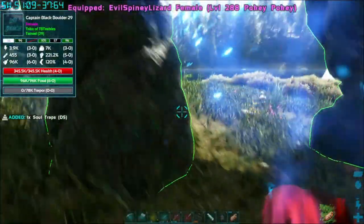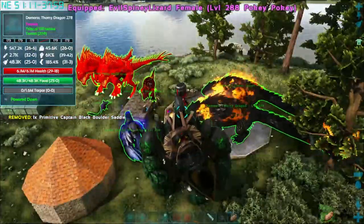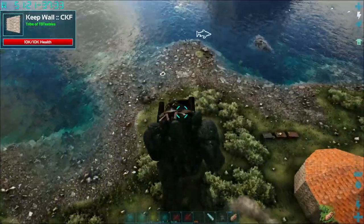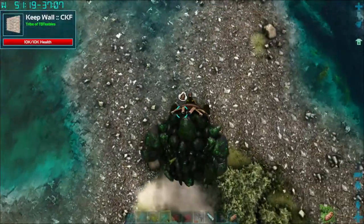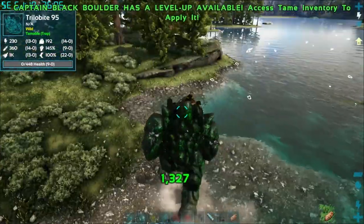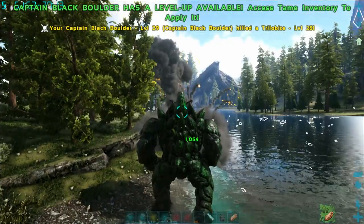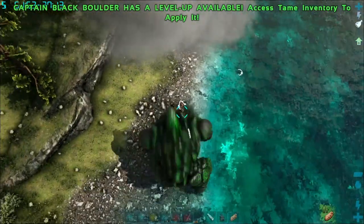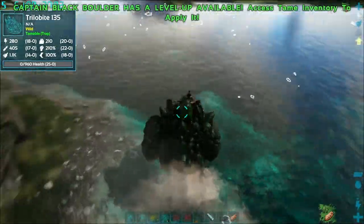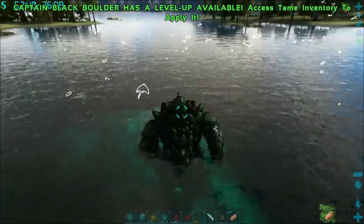So we have a female level 29 Captain Black Boulder that probably isn't going to be very strong compared to a larger, stronger one — but we'll see what this thing can do. Left click. By all accounts, not a bad chunk of damage there. Oh my god, I forgot — there are two cannons mounted on this thing! It's not the strongest, but I didn't really expect it to be at this level. I have to try to get a stronger one of these.